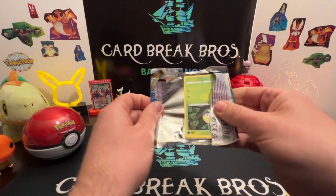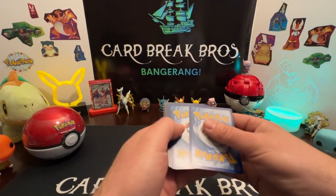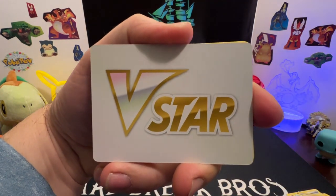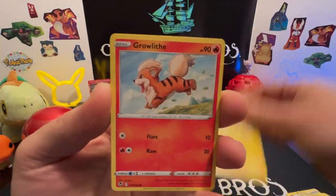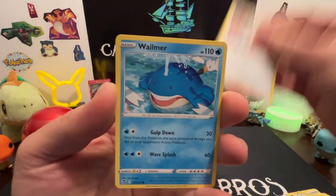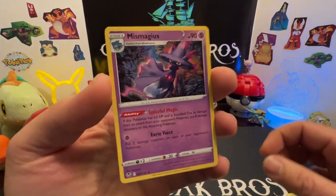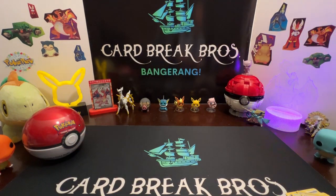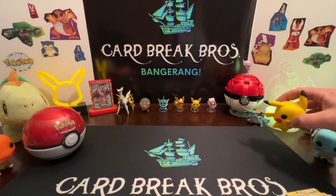Could this be the Silver Tempest god pack? Let's find out! Code card — hasta la vista baby! Glaceon, Candice, Krookodile, Petilil, Pikachu, Growlithe, Klink, Wailmer, reverse Arceanine — into a Mismagius regular rare. Pikachu's got the hit so far — he's got the Gudra and we'll tap into the Charmander ball next.